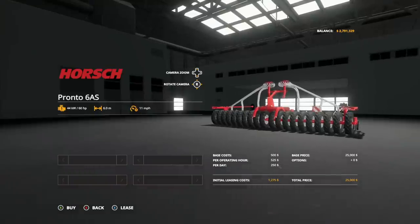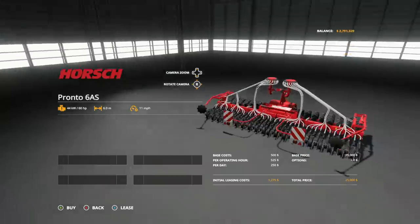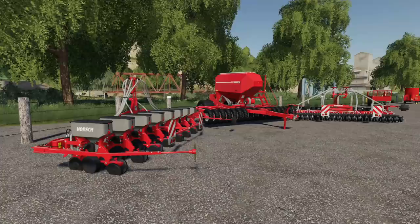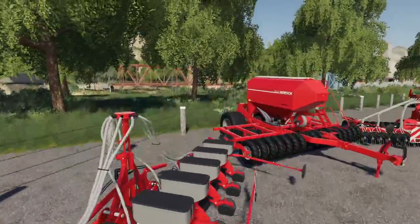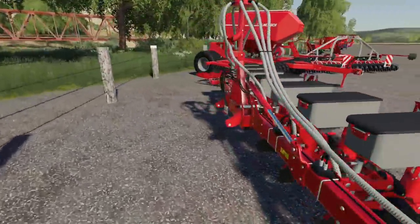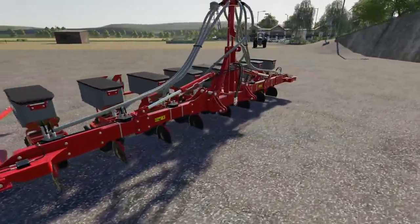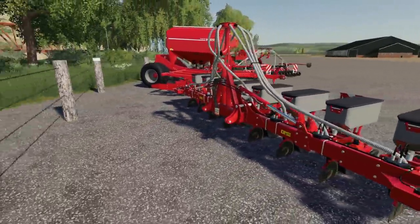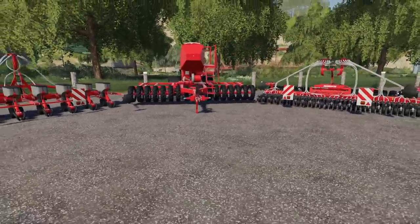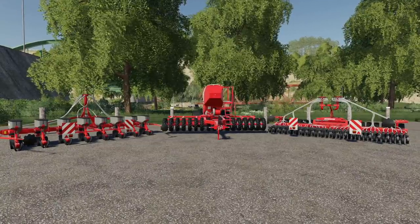We've also got the Horse Maestro 8 RC - this does all your corn crops: corn, sunflowers, soybeans, sugar beets, and cotton. Otherwise it's exactly the same - 60 horsepower required, six meters, 11 miles per hour. These do have the guideline discs on here if you use those. To use it, all you do is back it up to the front section, line up the two sections, all the hoses and everything connect, and you've got a seeder or planter. This is genius - Agritechnica, you guys killed it on this one.